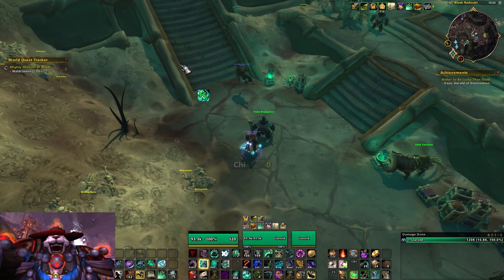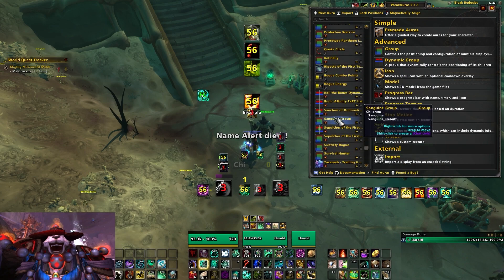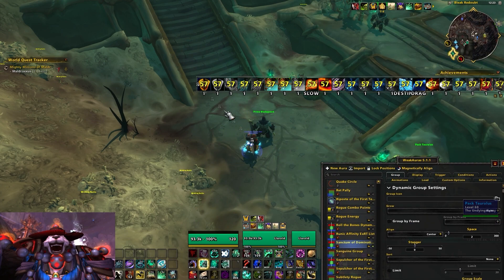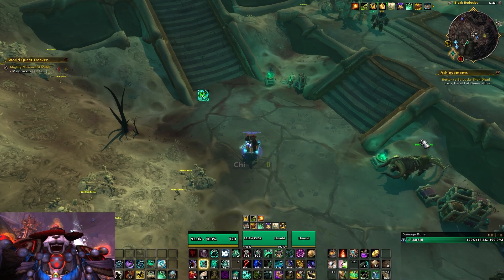I will track tank debuffs up on the upper left side — here are my Sanctum of Domination tank debuffs. This is a dynamic group, so any debuffs you have active spawn here and expand out to the right. You usually only have two to four of these auras at a time during a fight. Weak Auras has excellent import and export functionality — best of all add-ons in WoW — and I have a link to my WAGO page so you can grab any of my Weak Aura setups for the various tanks.